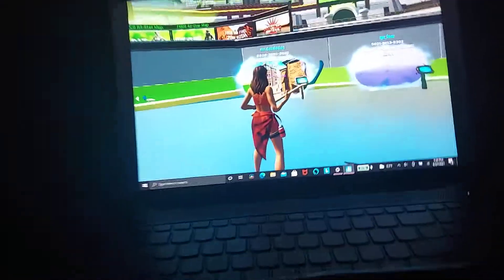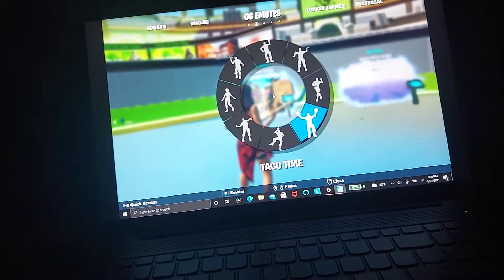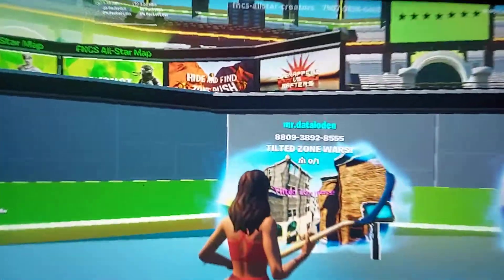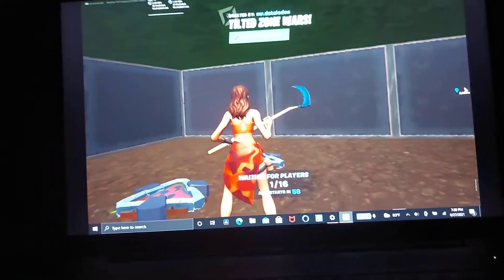Today I'm going to be teaching you how to get these emotes right here. Basically, you gotta zoom out so you can see the code, then you gotta type that code and join it.